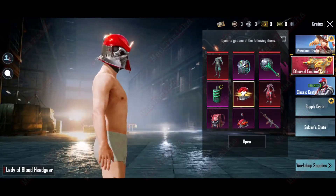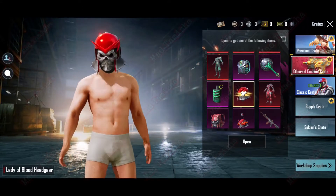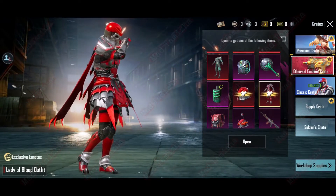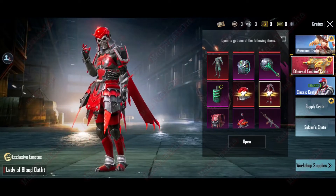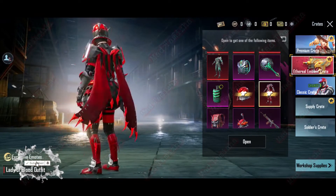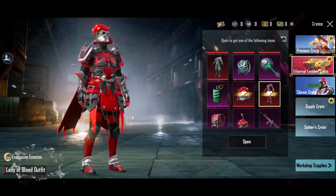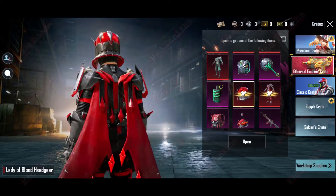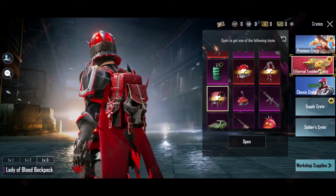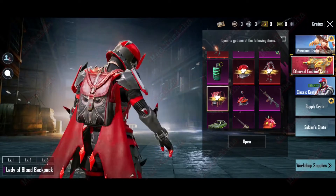Which I am Lady of Blood head gear. And you see, Lady of Blood Outfit — full set, full set, with emote. You see, I am the Lady of Blood Backpack skin level 3, level 2, and level 1.